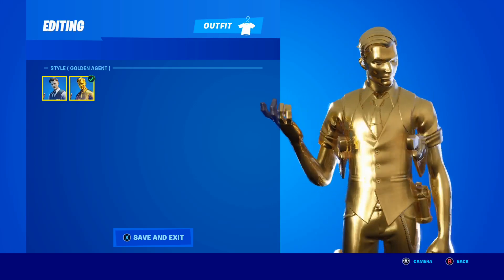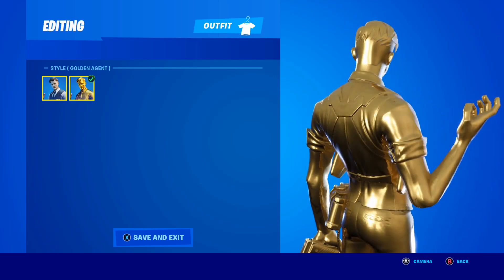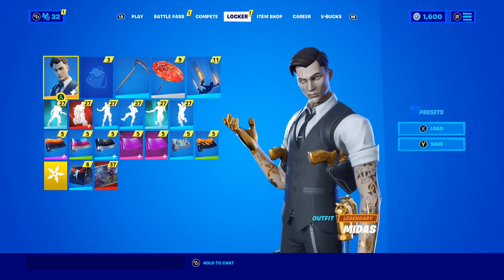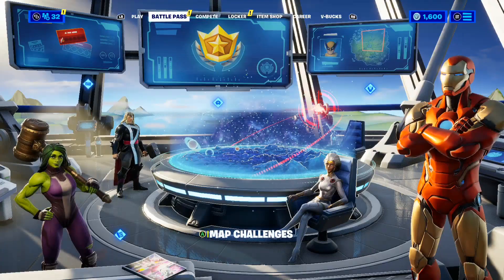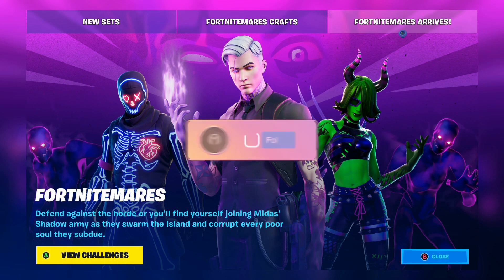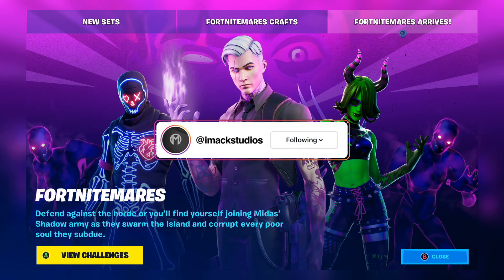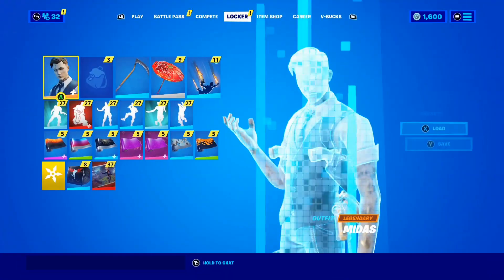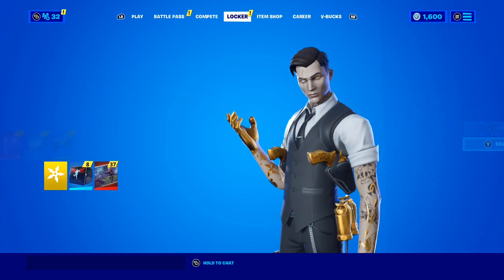When the Shadow Midas skin does release, the original Midas is kind of going to be like the OG Midas, so if you guys own it you're basically pretty OG. The Shadow Midas skin is going to be releasing in the Fortnite item shop — at this point in time we don't have an exact release date. When it does release, you'll be able to purchase it like any other skin, and that's how you'll get it in Fortnite — it's literally that simple.